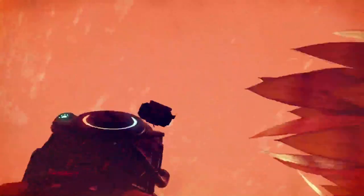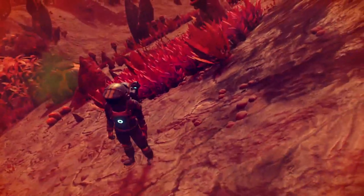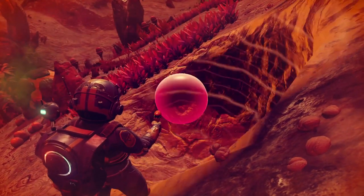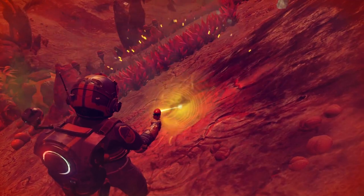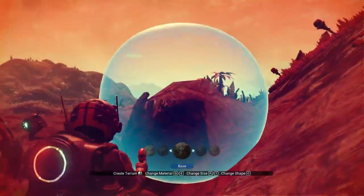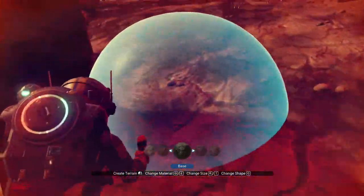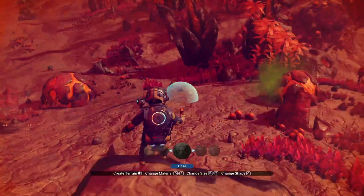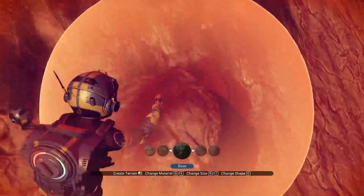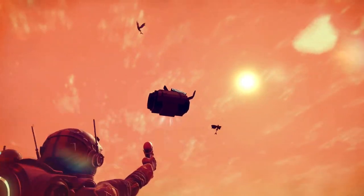Interesting - I can't get to it because it's too high up, but there's a way around that. I bet you forgot your terrain manipulator could do that - it's called the terrain manipulator because it doesn't just dig, it can create as well. Where'd you go? Is it literally right above my head? There you are. Got it.